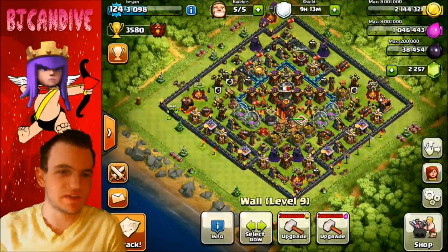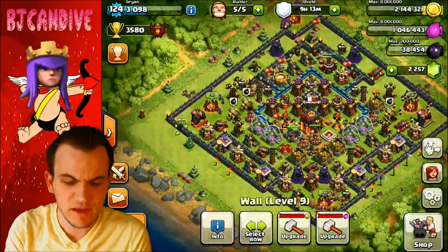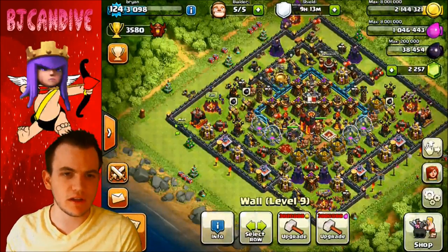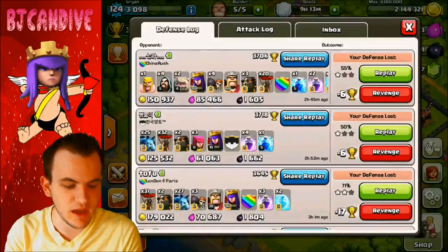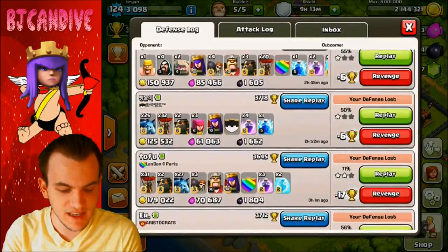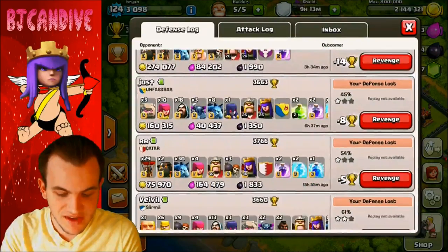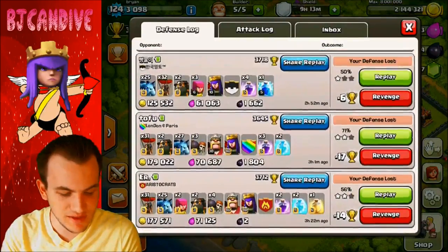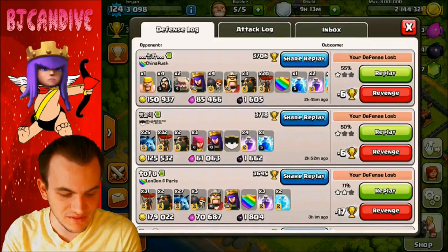Hey guys, Brian here with another Clash of Clans video. Today I wanted to go ahead and hit 3,600 trophies and probably hover around there for a while. I was planning on going a lot higher, like 4,000 or 4,200, but I'm getting really frustrated with how strong Lava Loonion is. I've been getting hit with it, changing up my defenses, and nothing seems to be working. It's pretty much unbeatable — I can't figure out a way to beat it on defense.